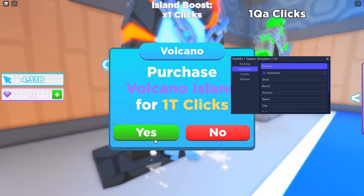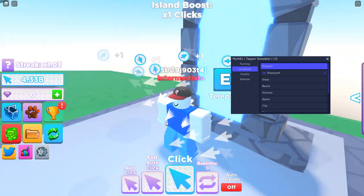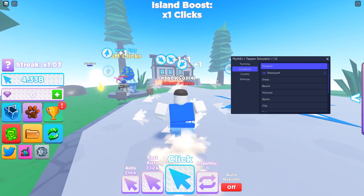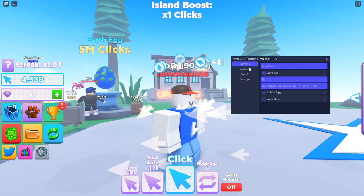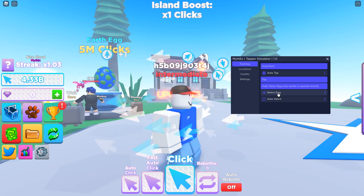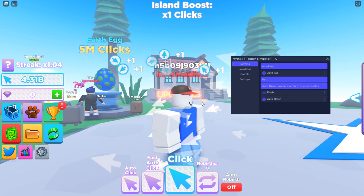Can I get this one? Not quite yet. But when we get the eggs — so this is the Earth Egg, I can do that one. Five million, that will be easy. Earth Egg, select egg, find Earth, and then auto hatch.